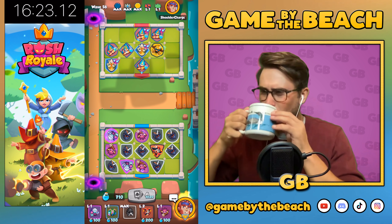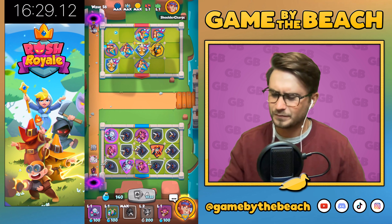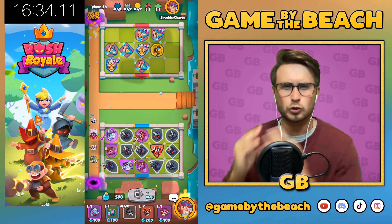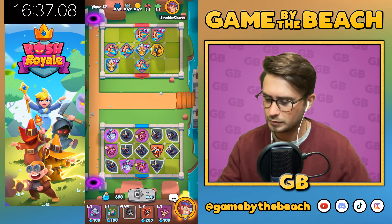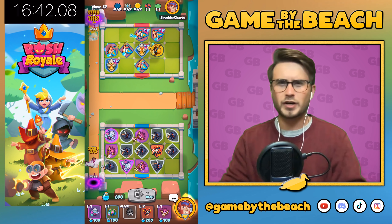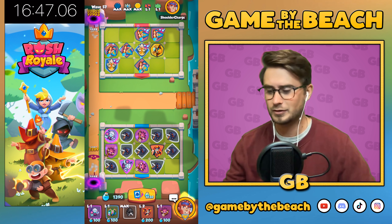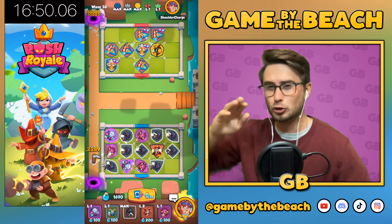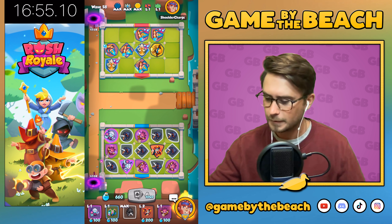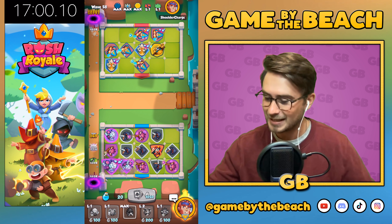Wave 56. I'm going to have to look at the clock as soon as we lose — or rather, as soon as we lose at 61. I guess we need to define what the speed run time frame is: it starts as soon as the game opens up to where you can actually place a unit, and ends as soon as you lose.